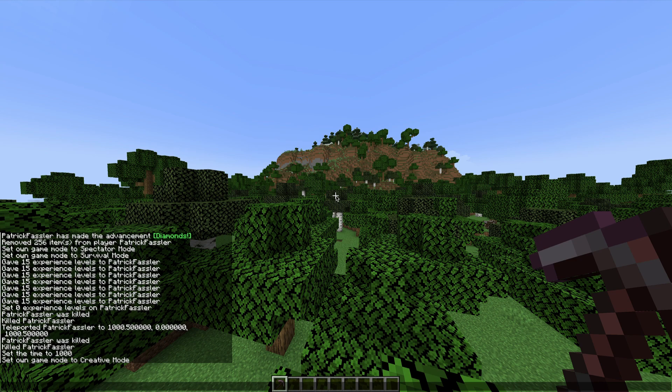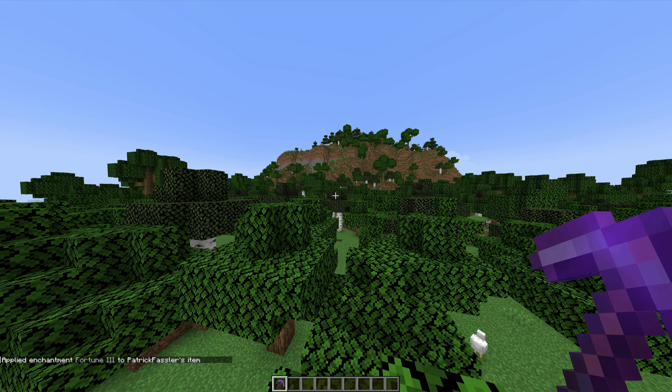If you want to enchant your item with a specific enchantment, make sure it's selected in your hand, and then type slash enchant username, and then the enchantment that you want. So for this, we obviously want fortune at level 3, and then we can hit enter. This will work for any enchantment on any item that takes enchantments in the game.